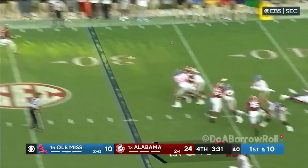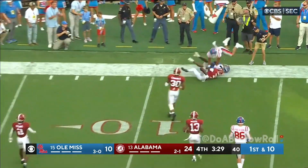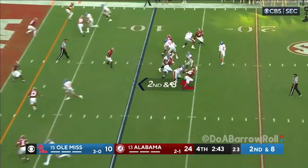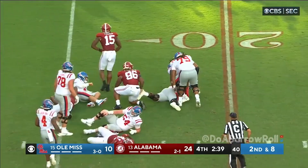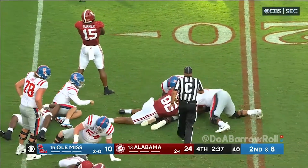Dart on first down, looking to the right side — and his pass is caught. Second down, Dart looks right, pressure's coming — and he's sacked. Dallas Turner high in the air to take him down.